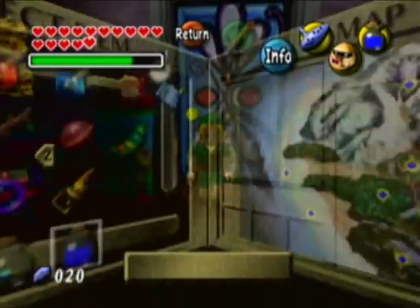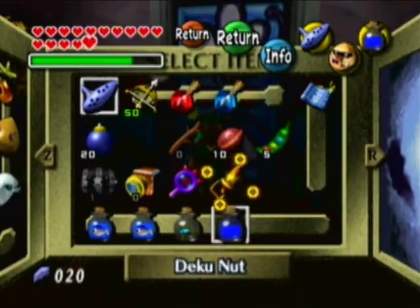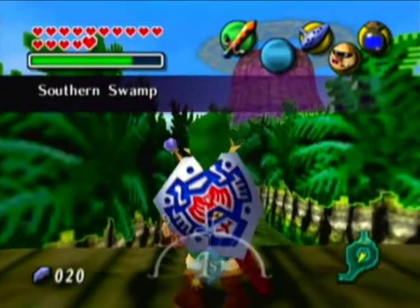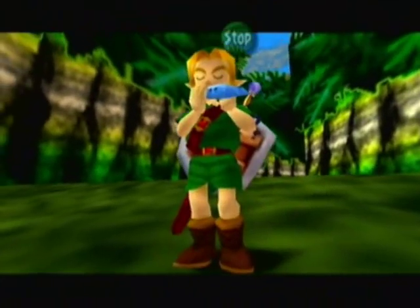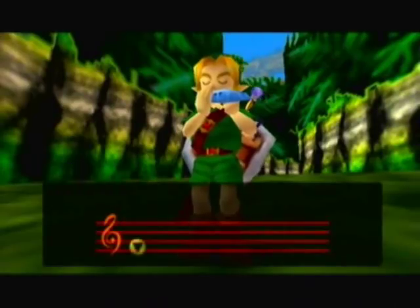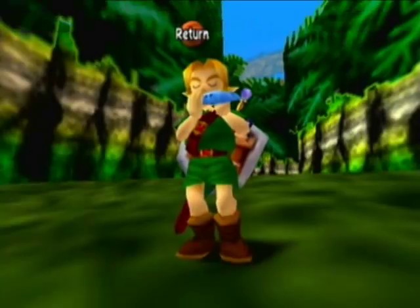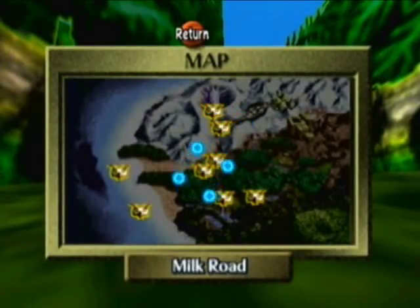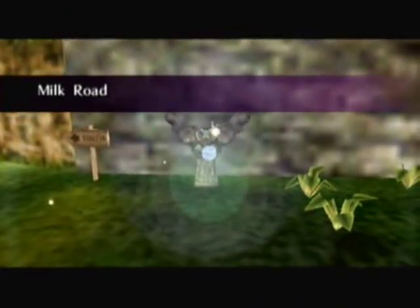So the two things you definitely need to get beforehand — actually three things if you include the Powder Keg — are the Blue Potion and the five Magic Beans, because in the area that we're going to, there ain't no getting those things. There ain't no turning back in that area. Well, actually there is, but it sounds more ominous that way. So we're going to warp out now and finally head to the new area — the Canyon. I'll warp to Milk Road since it's pretty close to Termina Field.